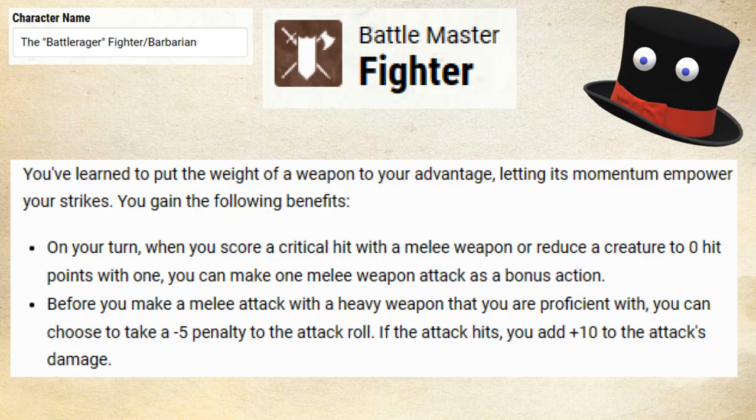Moving right along to level 4, we are going to pick up Great Weapon Master. This allows us to take a minus 5 penalty to hit on a weapon in order to get a plus 10 to the weapon's attack damage. Also, if we score a critical hit or reduce a creature to 0 HP, we can make a melee weapon attack as a bonus action. It'll be a stronger attack than our Polearm Master bonus attack, because that's just a D4 and this is a full melee weapon attack with our D10.